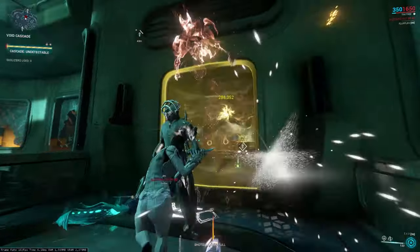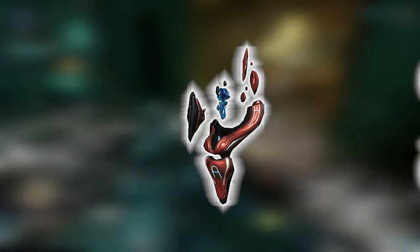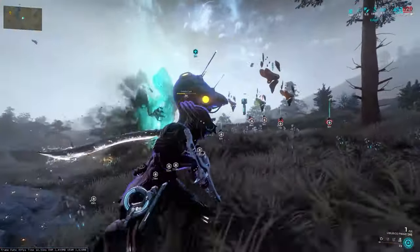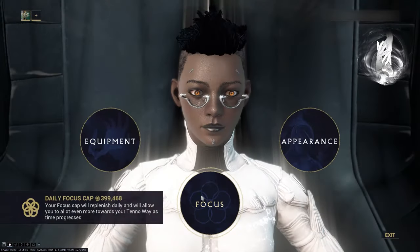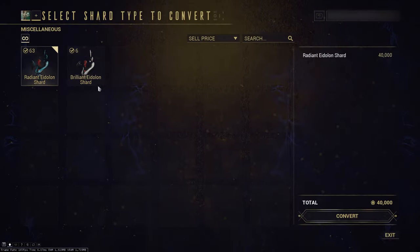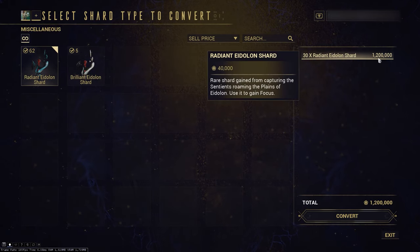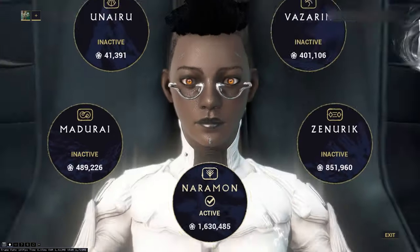There are two main ways to farm focus: Eidolon shards and focus lenses. After killing or capturing any of the three stages of an Eidolon, it will drop a number of brilliant shards and radiant shards. Under the Operator focus window, after selecting a school, there's a small button in the bottom corner called Focus Conversion that lets you turn those shards into focus points. Converting shards does not count towards your daily focus cap, so you can redeem millions of focus worth of shards in a single day.